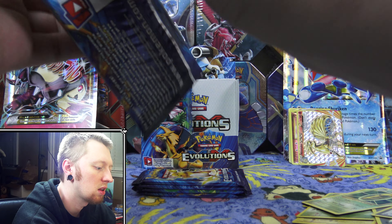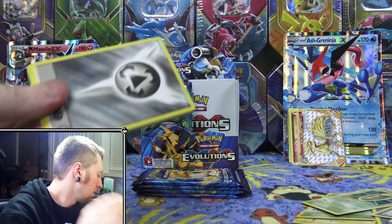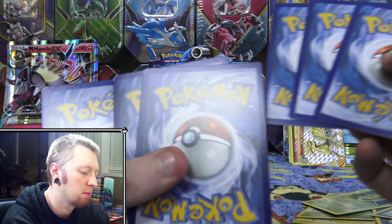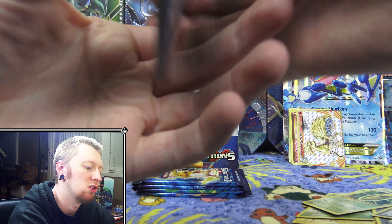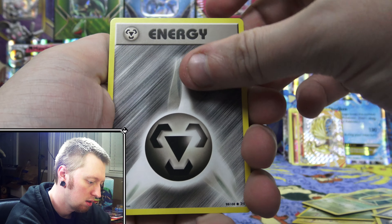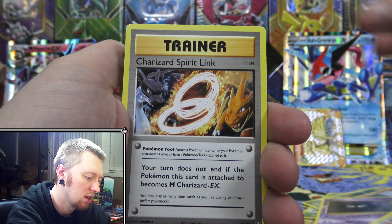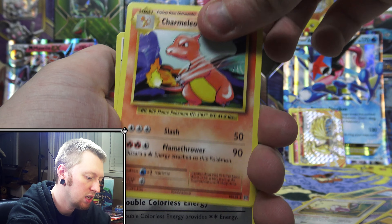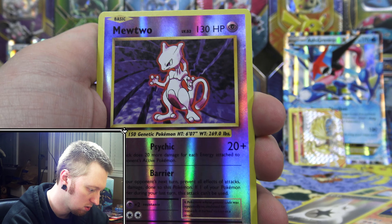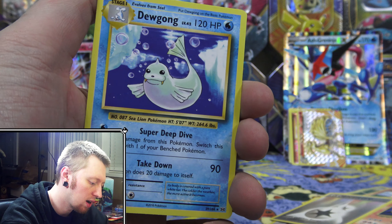I really hope that you guys are enjoying the channel here. I'm putting a lot of work into editing and doing all these videos. I am having a lot of fun doing it, but I'm doing it for you guys as well and I'm really hoping that you guys are enjoying them. We have Metal Energy, Growlithe, Ghastly, Charmander, Rattata, Charizard Spirit Link, Charmeleon, Double Colorless Energy, a Reverse Rare Mewtwo — very cool — and the last card is a Regular Rare Dewgong. Lots of Mewtwos in this one — that's our third Mewtwo so far.